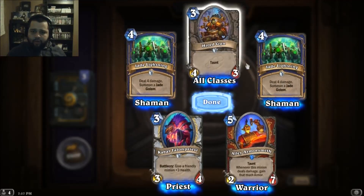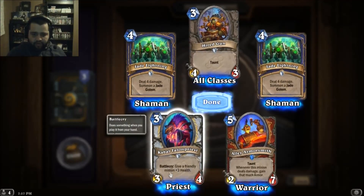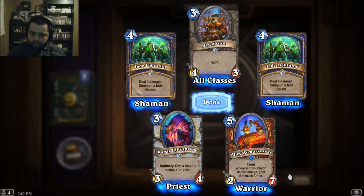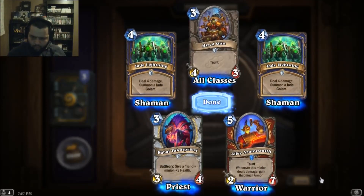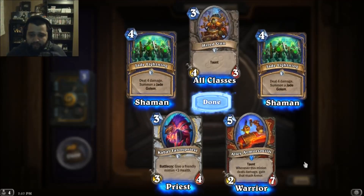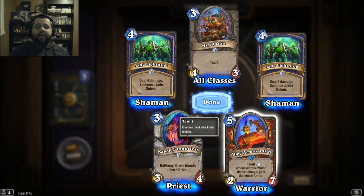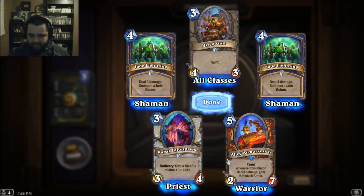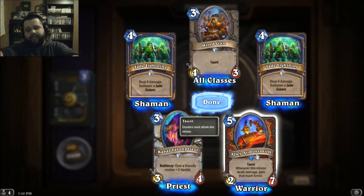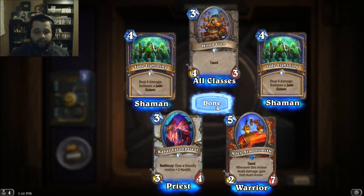I don't understand why there are so many doubles in this pack. Give a friendly minion plus three health. Whenever this minion deals damage, gain that much armor — I'm gonna buff the heck out of this card. Every buff I can get in my deck is gonna go on this. That's amazing — I'm playing with a lot of armor.